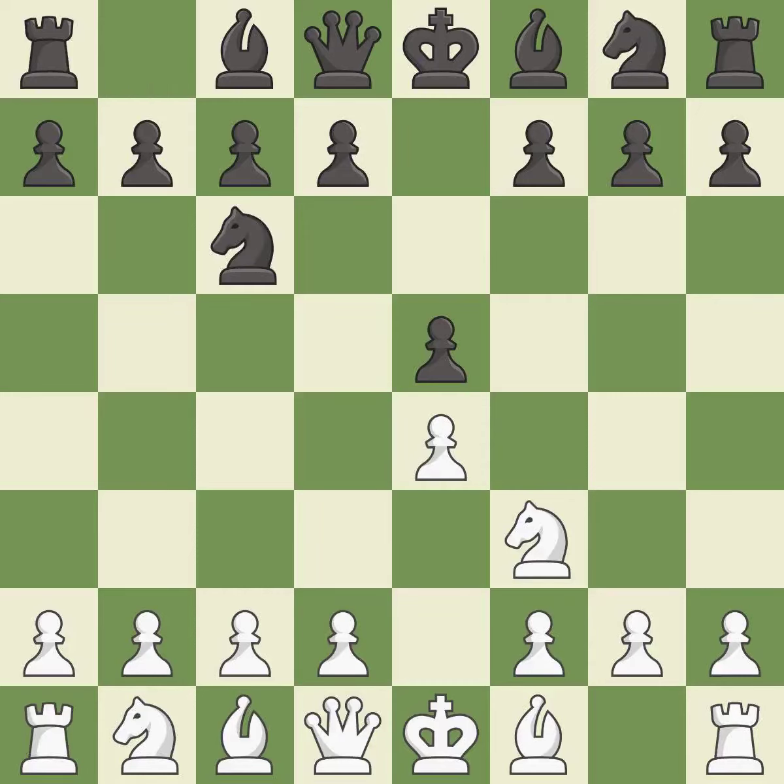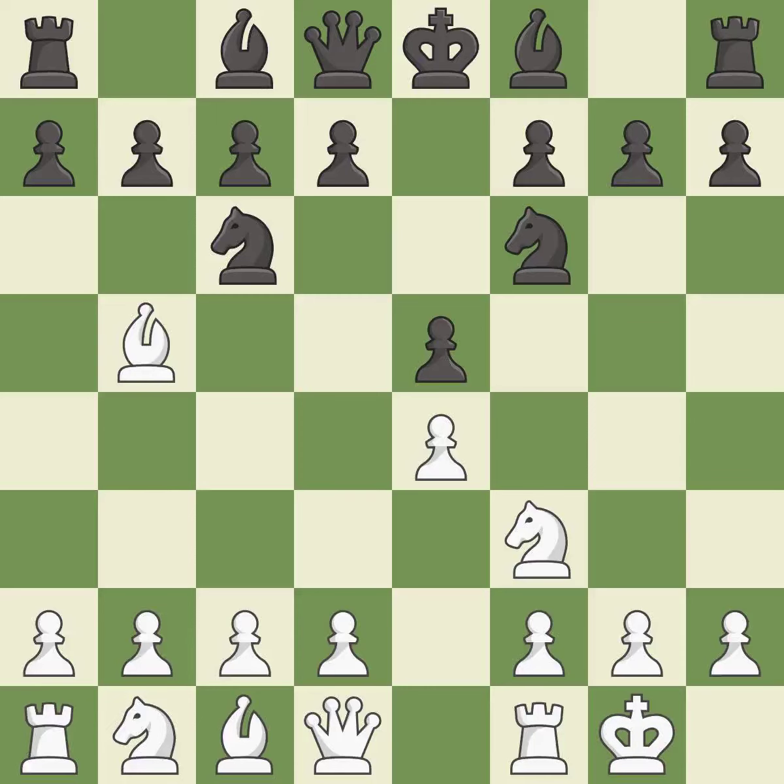Nc6 develops the knight toward the center, protects the pawn on e5, and eyes the d4-square. The Ruy Lopez opening develops the bishop to immediately attack the knight on c6, the lone defender of the e5 pawn. Nf6 develops the knight and attacks the undefended e4 pawn. Castling gets the king out of the center and activates the rook. Nxe4 captures the e4 pawn and places the knight in the center of the board where it controls many important squares.